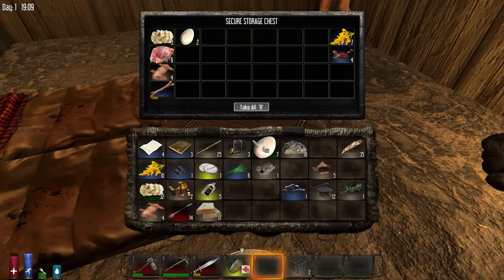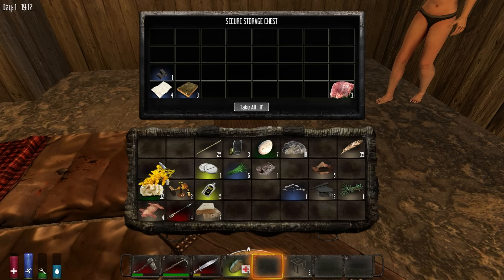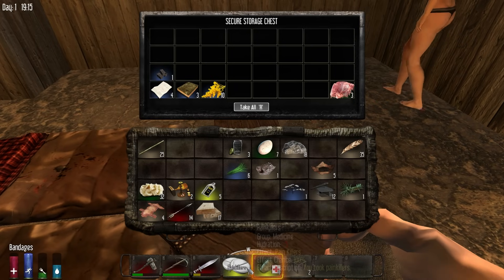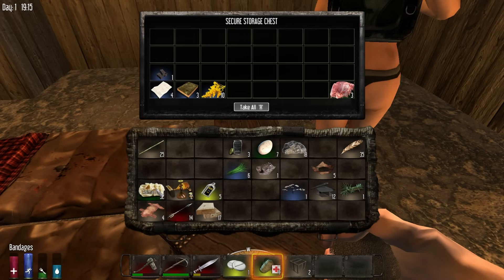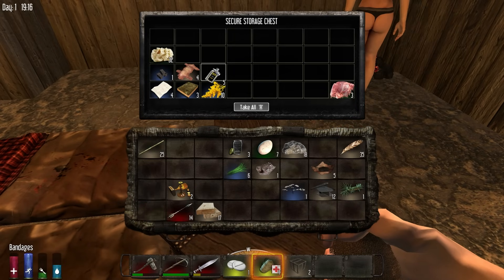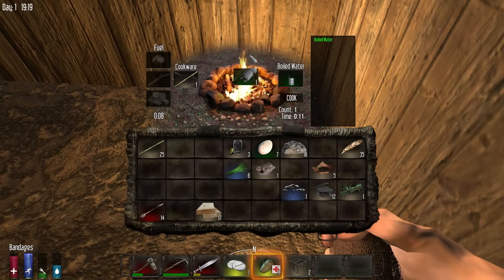It used to be you needed the pot to boil water and glass jars, but now they let you boil cans of water on sticks — it's a nice stopgap solution until you find what you need. Never go in someone else's campfire because there's a bug where it could delete stuff. We'll make ourselves separate campfires. Make sure you always have your bandages and any painkillers on your hotbar — if a zombie hits you and you start bleeding out, you have to use your bandages.